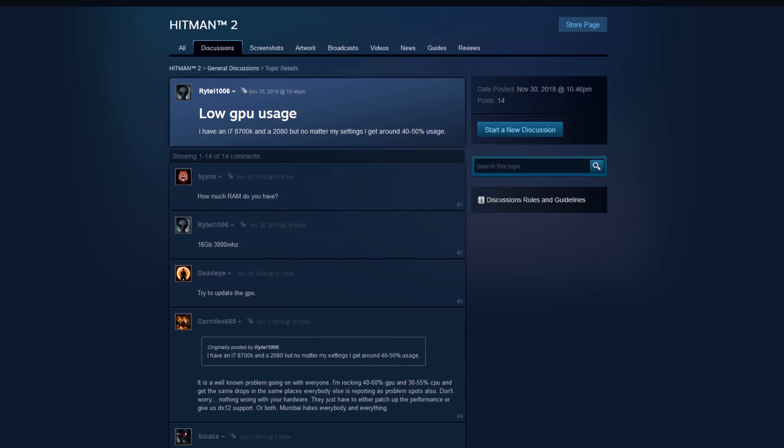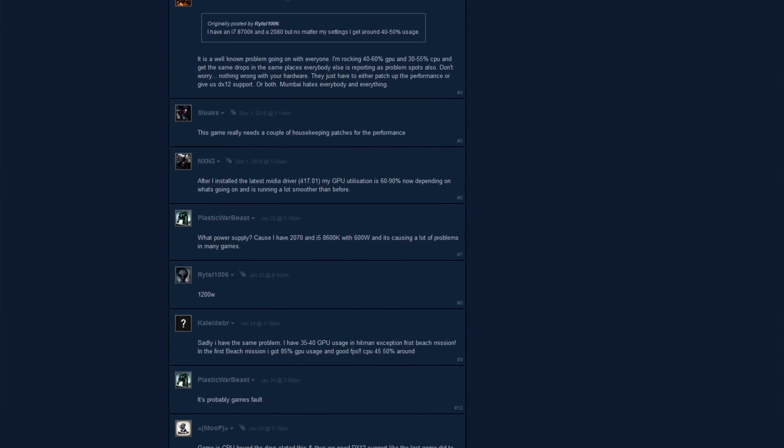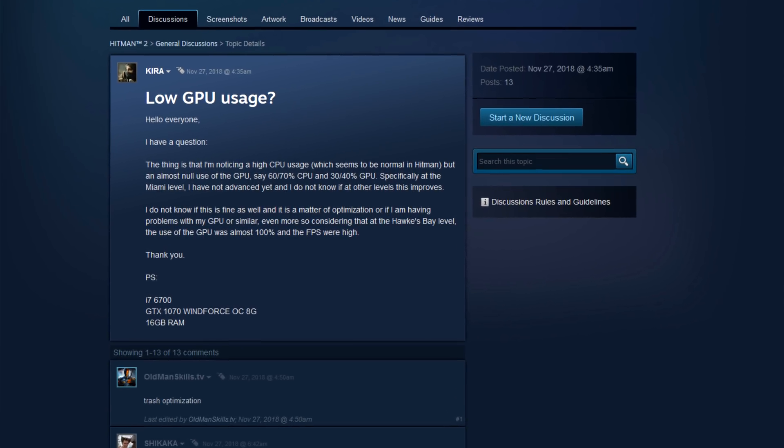Hey, what's up guys? Joker here. Today I wanted to talk to you about Hitman 2 and an issue that hasn't really been covered that much by a lot of other channels. I haven't really seen anyone talking about this — and that is the low GPU usage in this game, which has been plaguing it since it came out in November of 2018, and now with a patch bringing in DirectX 12 which just came out yesterday. There are countless users on the Steam forums complaining about low GPU usage no matter what settings they use, with people running 8700Ks and RTX 2080s seeing like 30 to 40% GPU usage, which is just not what you should be seeing in a well-optimized title.